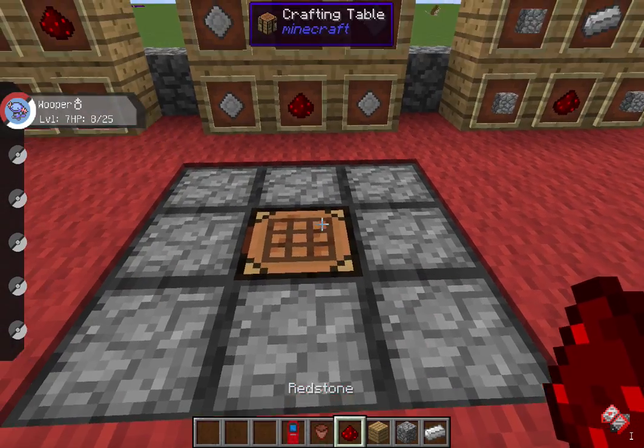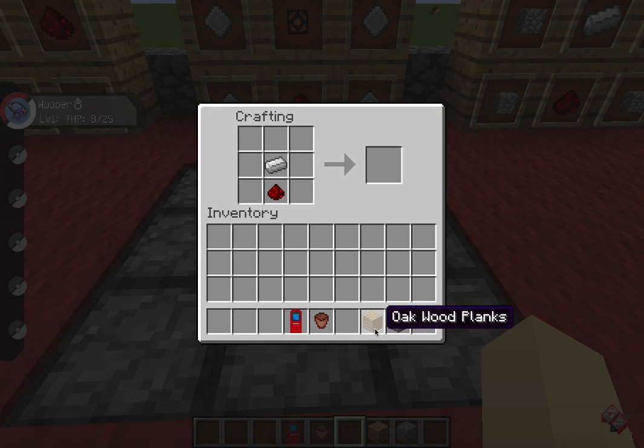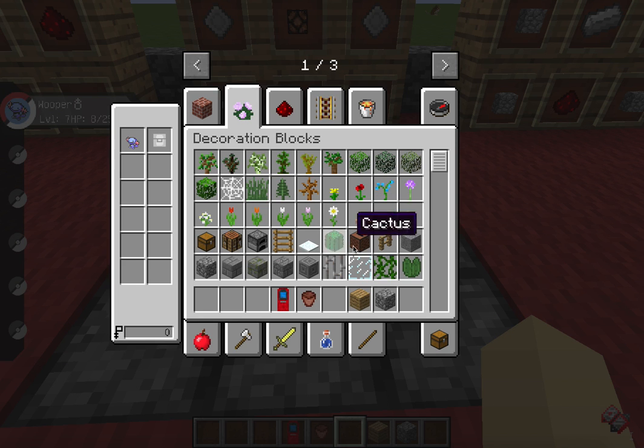And next you just make your piston, which needs iron, redstone, wood, and cobble. Sorry about this guys.